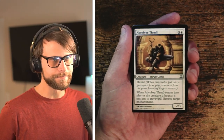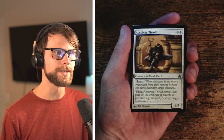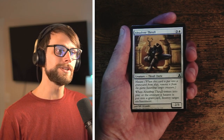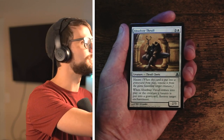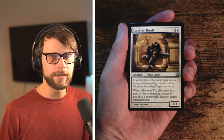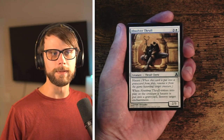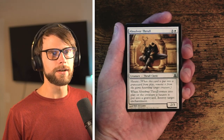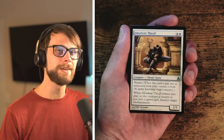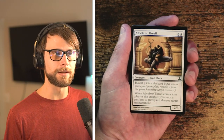Absolver Thrull — three and a white for a 2/3 with Haunt. When it's put into the graveyard from play, remove it from the game haunting a target creature. When it comes into play, or when the creature it haunts is put into the graveyard, destroy target enchantment. This is the definition of a great sideboard card. Unless you're in a set like Theros where enchantments are very prevalent, this is mostly regulated to the sideboard — not something I want to pick up early in Guild Pact.